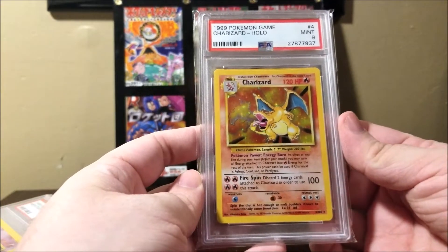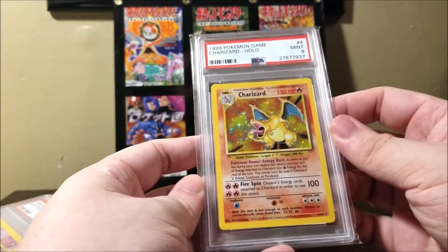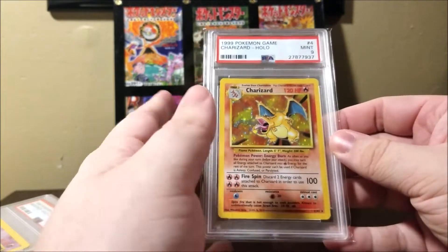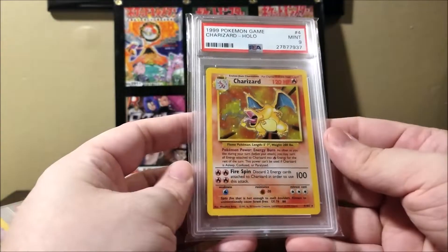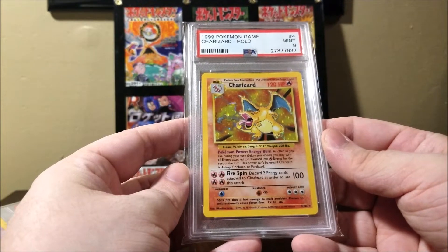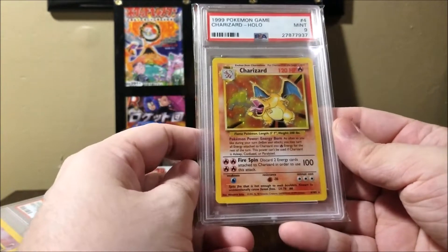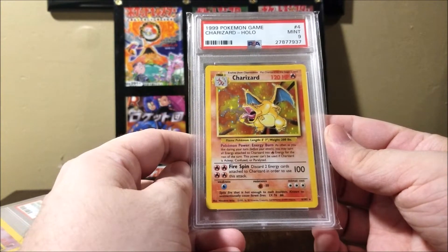I've decided I'm going to collect all 102 cards from the original base set in PSA Mint 9, the unlimited version — so not the Shadowless, not the first edition. It's the third-ish printing, but it's the printing I remember opening when I was much younger, so it's kind of the most nostalgic printing for me. The prices of these cards vary from ten to a hundred dollars, not including this one, which is worth significantly more than that, but at 102 cards that adds up pretty quickly.